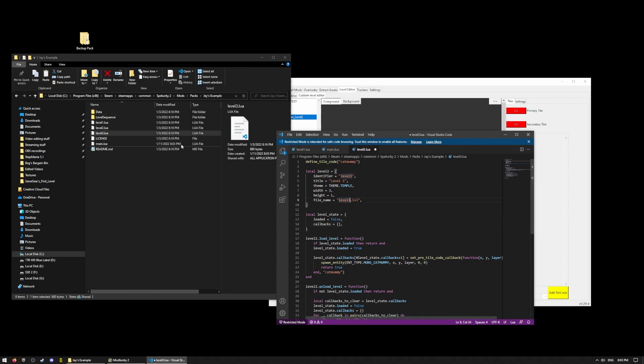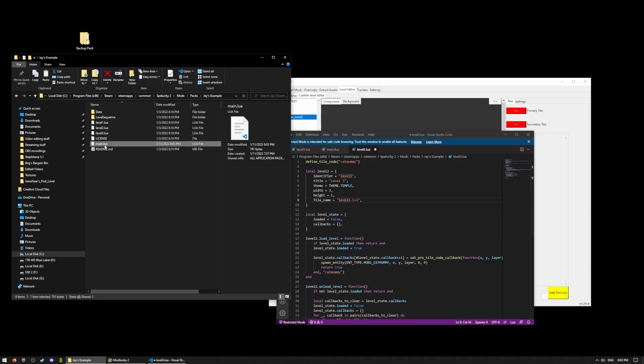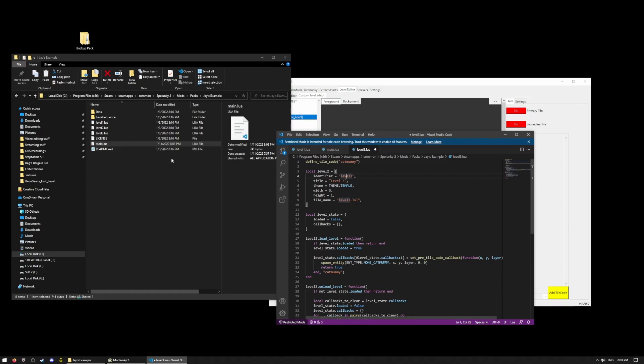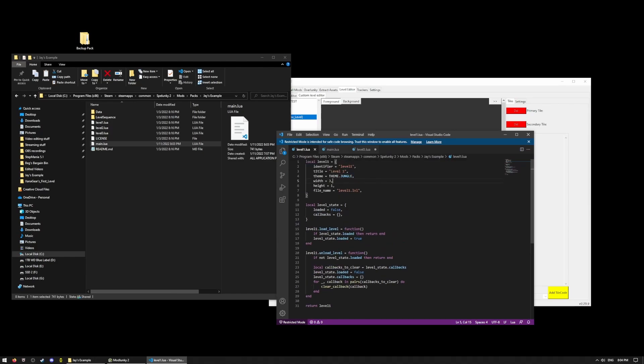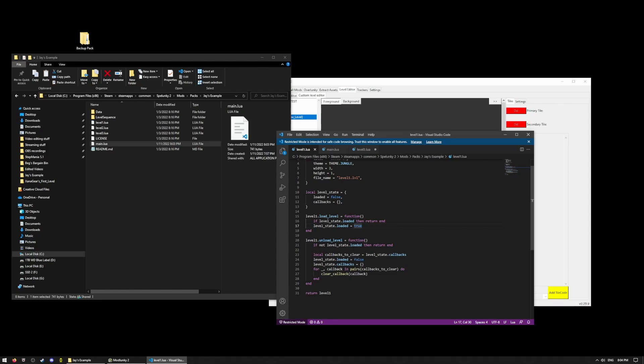That should be all pretty self-explanatory. The main file tells the game which order to load the levels, and then the level files have individual code for each level. You can do other crazy stuff with the actual load level functions — like you can put spike shoes on a caveman to make them walk on thorns, make an altar spawn different enemies. You can do a ton of stuff if you know how to program. There's a ton of documentation in the Playlunky GitHub and the Overlunky GitHub that will give you all of the calls, entity types, and everything you need to know. If you know Lua, you can get it all there.